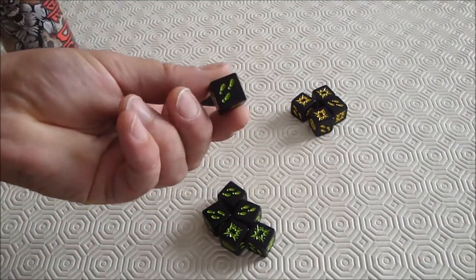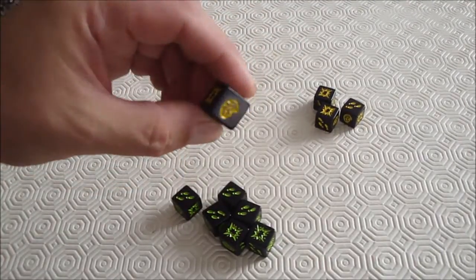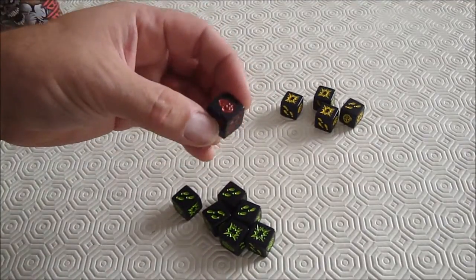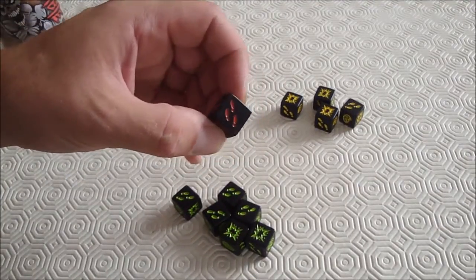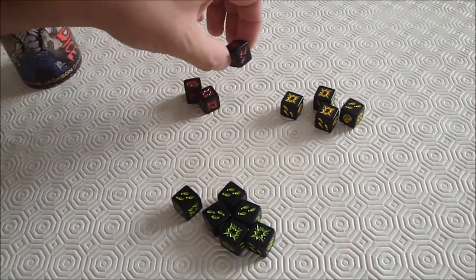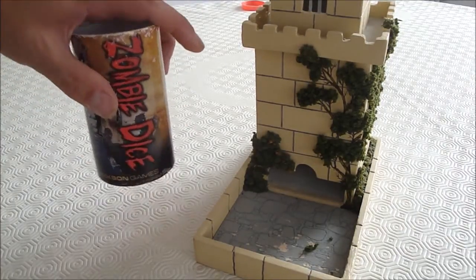On the green dice you will see that there are three brains, one shotgun blast, and two runaways. On the yellow there are only two brains, two shotgun shots, and two runaways. And on the red, you've guessed it, there is one brain, three shotgun shots, and two runaways. On the player's turn they will take three dice from the pot.